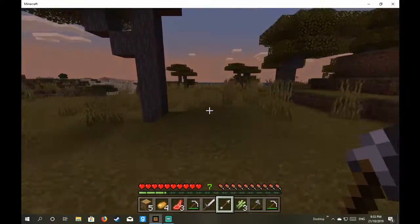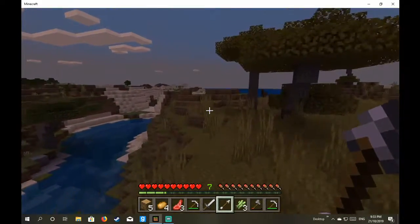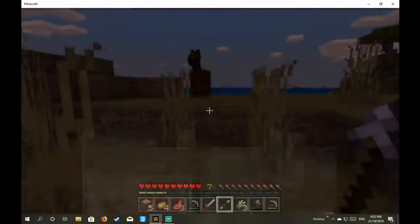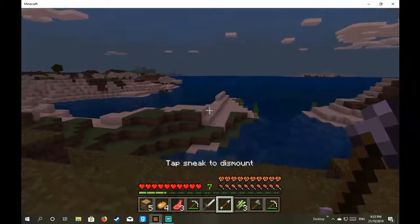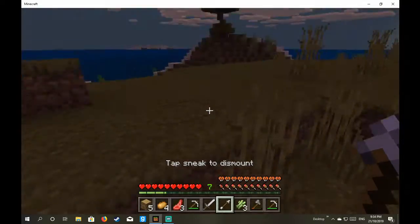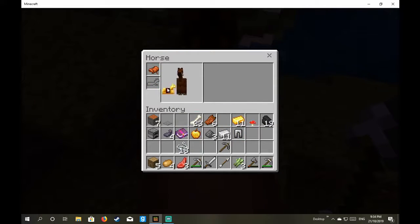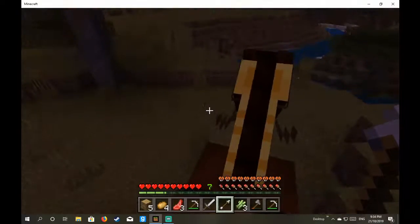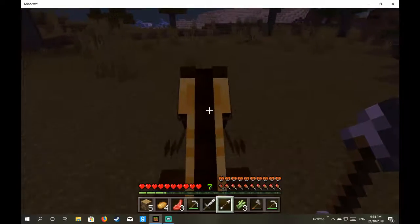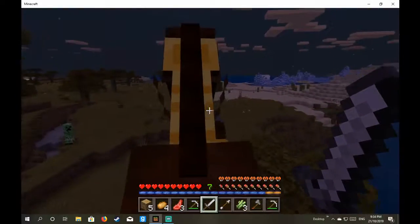I somehow managed to lose my house. That's where we started — okay, so if I'm correct, which I'm probably... oh, horse! I'm going to tame him. What should this guy's name be? Come on, tame. There we go, sweet — I got it like second try. And you know what? You can have the gold horse armour too. How fast are you? You are literally a mule. But he's got the good jumps!